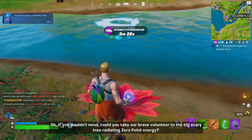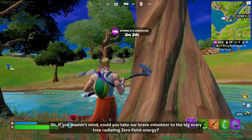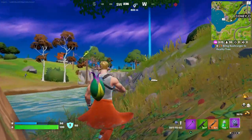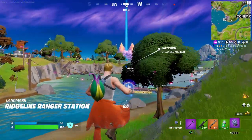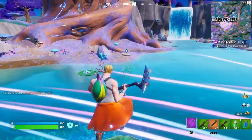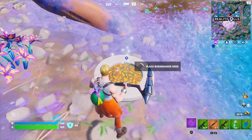Could you take our brave volunteer to the big scary tree radiating zero-point energy? Now that we have the seed, we have to go to the reality tree to bring it right over there. I have one more rift-to-go so that's actually pretty lucky. Here we are, pretty close to the tree, and here's a thing on the ground where we have to plant it, I guess.